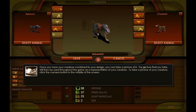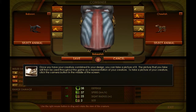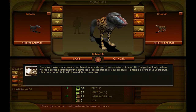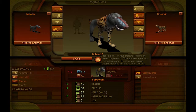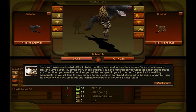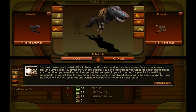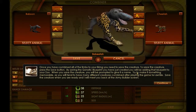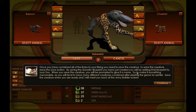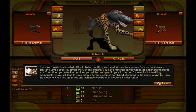Changing which limbs are assigned to the creature will change the value of its attributes and abilities. Once you have your creature combined to your design, you can take a picture of it — that picture will be used throughout the game as a representation of your creature. Press the camera button in the middle of the screen. Once you've combined all the limbs to your liking, press the save button. By saving the genetic blueprint, you'll be adding that blueprint to your zoo.